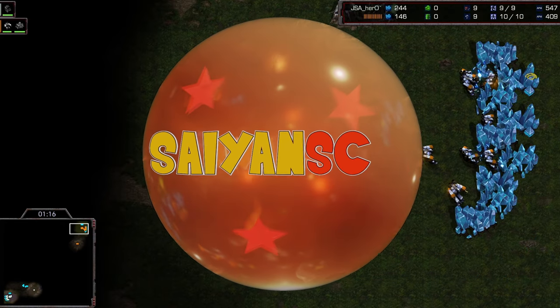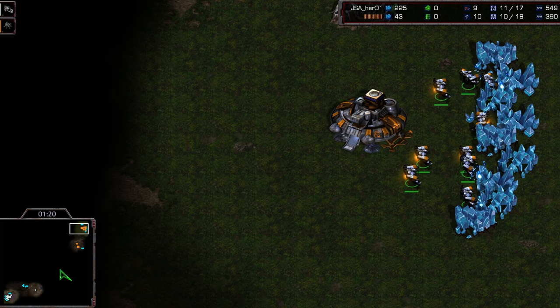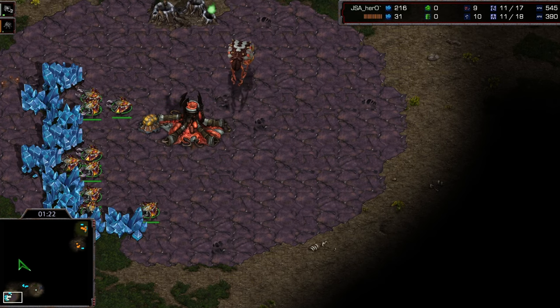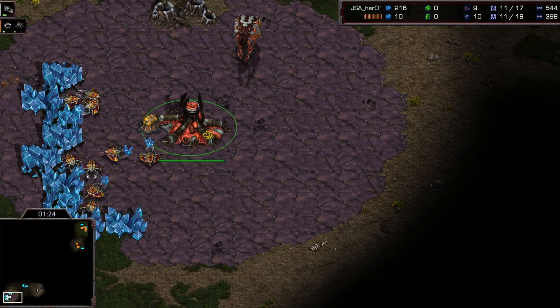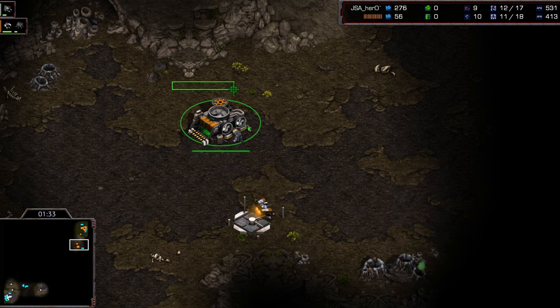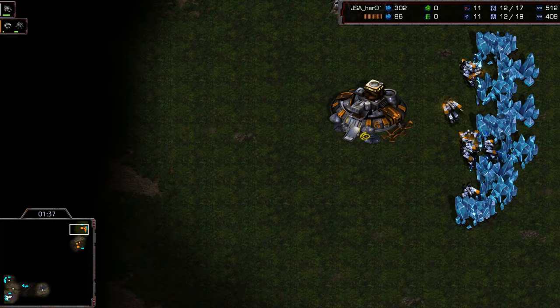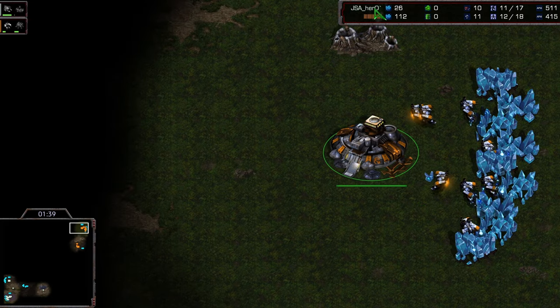Hello my friends and welcome back to another Brood War ladder battle. It is Bishop this time in the top right hand corner versus Hero down in the bottom left, who appears to be going for a 12 hatch. Bishop opening up with his supply depot and barracks at the front — we're gonna see a little wall-in with that tiny hole, and it is cross map, so this should be a fun match.